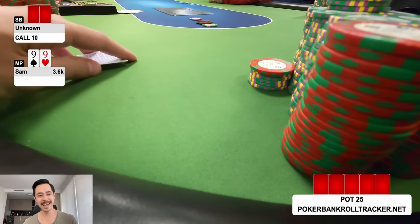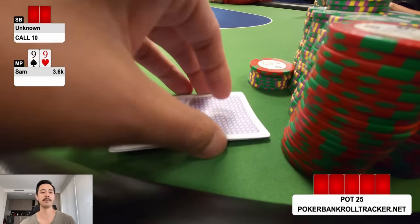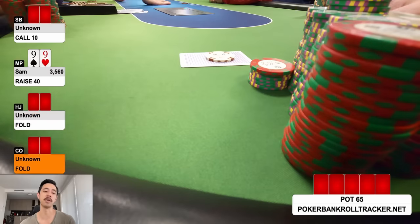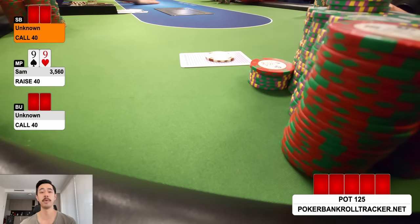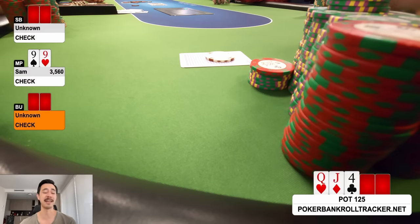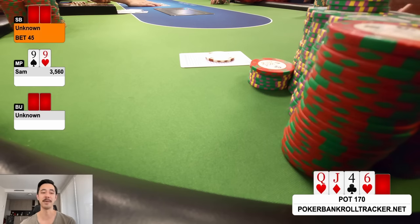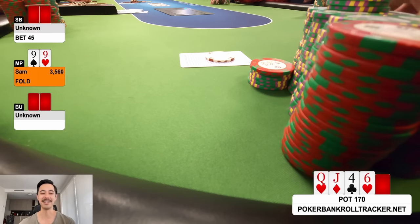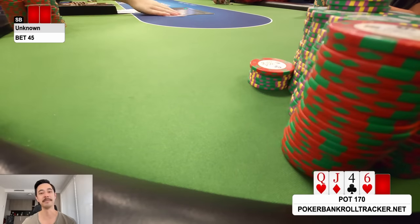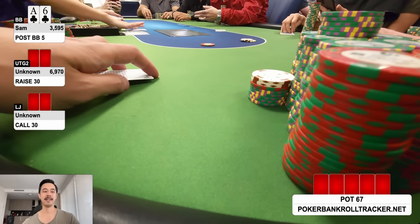Pocket nines again — button straddle live, small blind completes, I raise to 40. Two callers. Flop is queen-jack-four rainbow — pretty much done unless the turn is a ten, and even then unsure. Checks through. Turn is six of hearts. Small blind bets 45 — very small, one-third. I can't continue and fold.